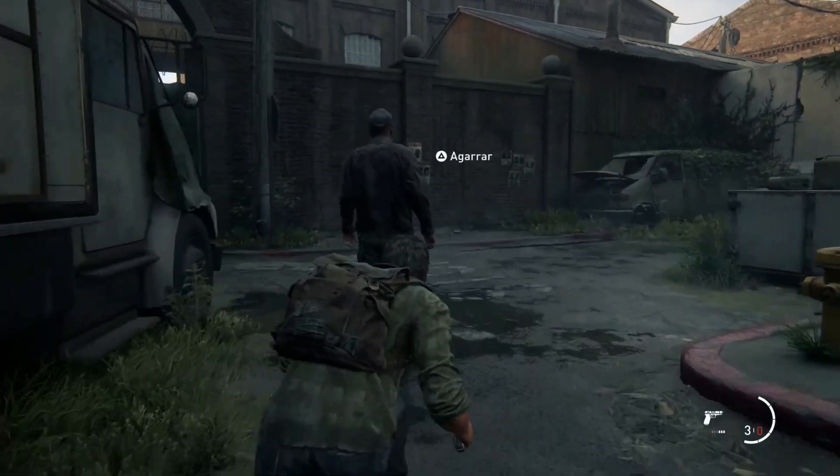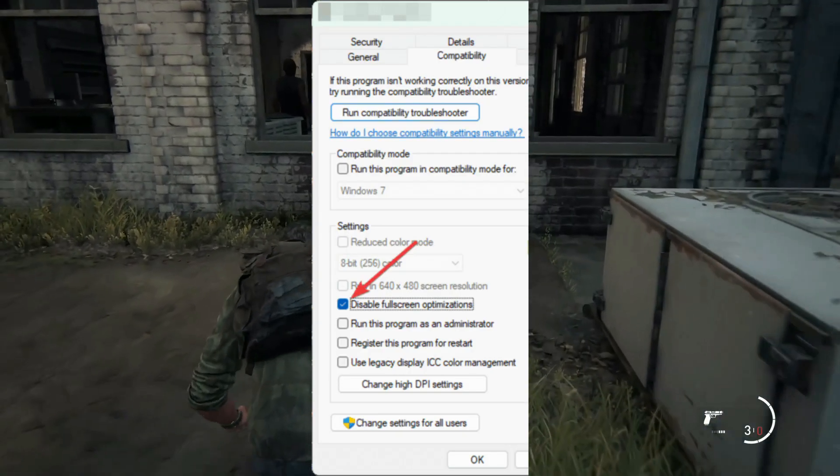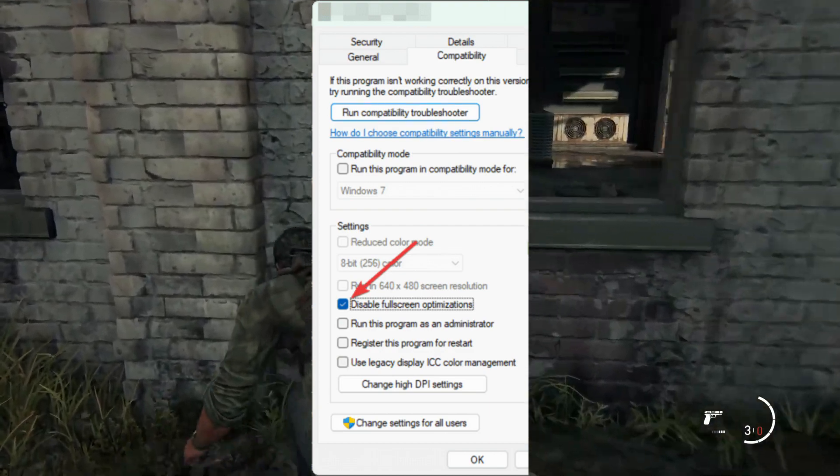Method 2: Disable Fullscreen Optimization. Open the Steam app and go to the game library. Right-click on The Last of Us, go to Manage, and click Browse Local Files. Right-click on the exe file and go to Properties. Navigate to the Compatibility tab, tick Disable Fullscreen Optimization, then click OK and Apply.